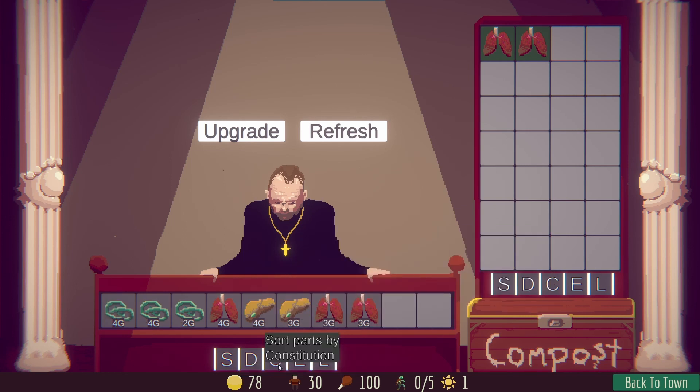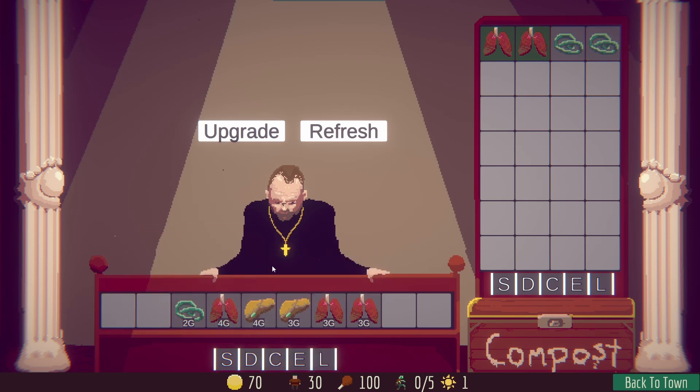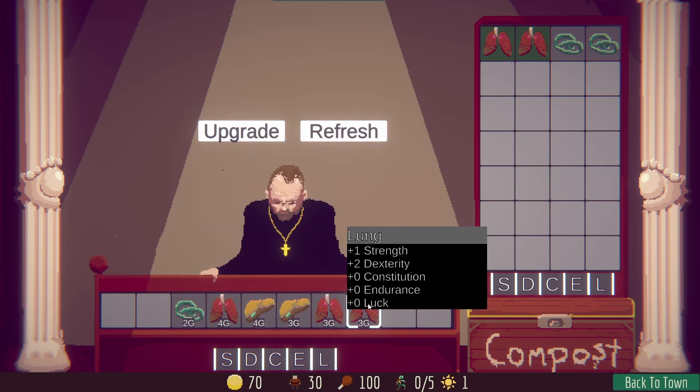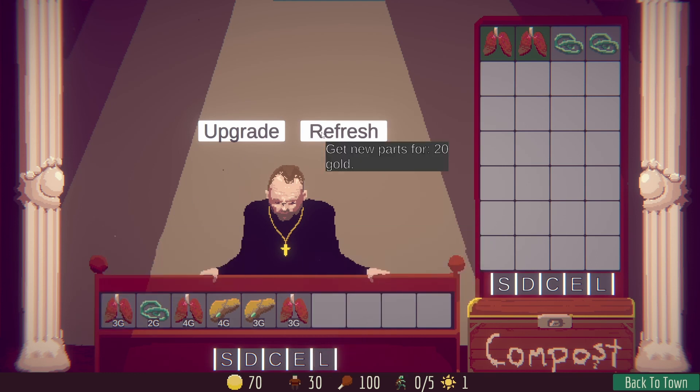At the beginning of the game, each zombie is comprised of four parts. Later on, you can get upgrades and relics that increase the number of parts a monster can be made out of. You can also upgrade the shop so that the clergymen can find you better parts from the graveyard each day. You can also refresh if you have the money, and you can sort by the various stats that you're looking for.